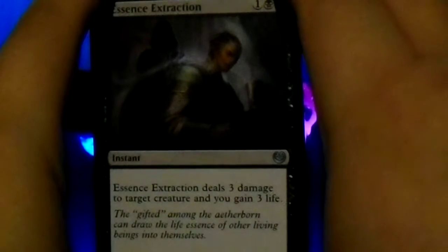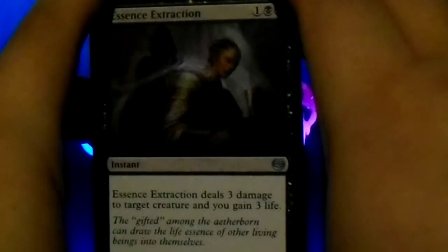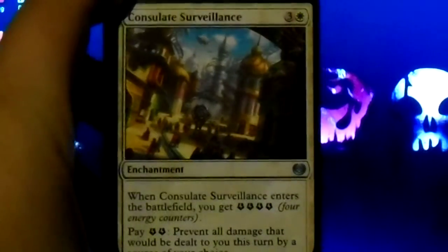Essence Extraction: deals three damage to target creature, and you gain three life. I didn't even say the name before, did I? Oh, well. And I've got two of those. I like that one because I love life gain.